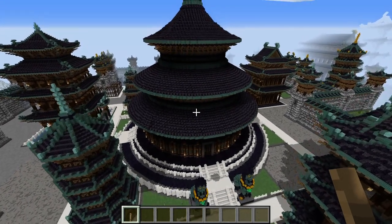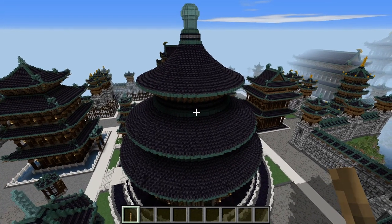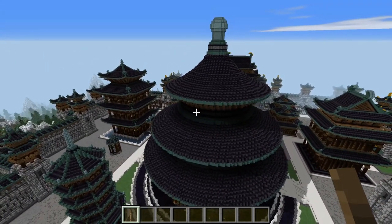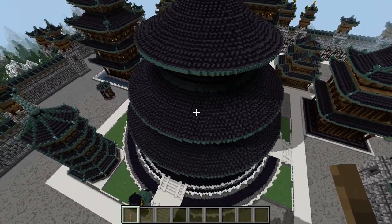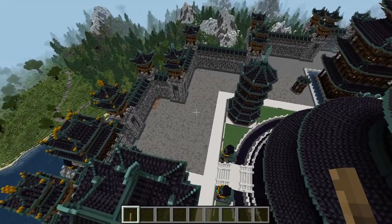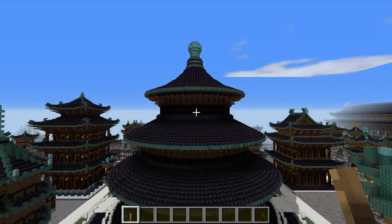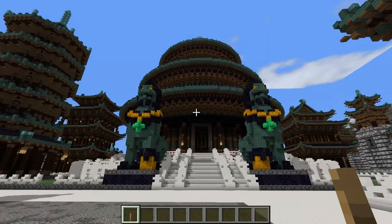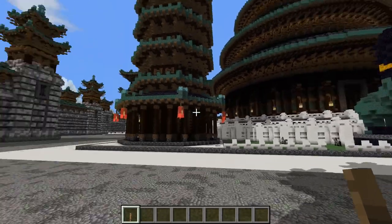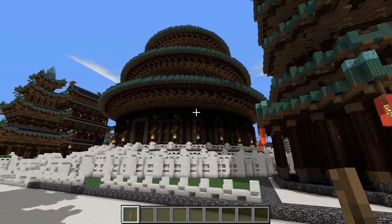This is one of those big challenging structures I've always wanted to build in Minecraft, and it's been a couple of months ago now that I did actually construct this here. As you can see from the top, if we look down on it, it looks nothing like what it looked like from below a moment ago. So let me drop down, and you can see on the way down how different the building looks from various altitudes. Of course, since it is a round building, it looks the same from every side that you view it from.